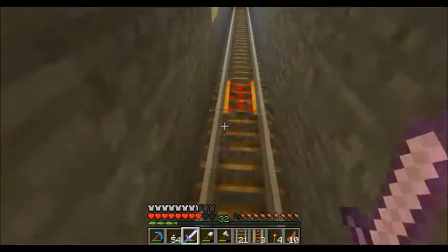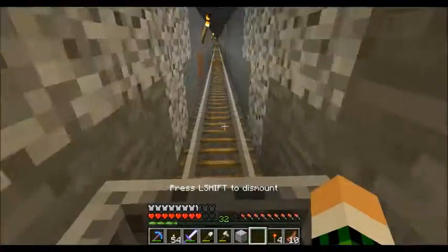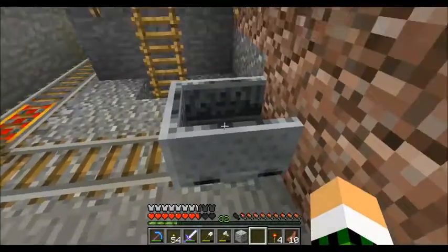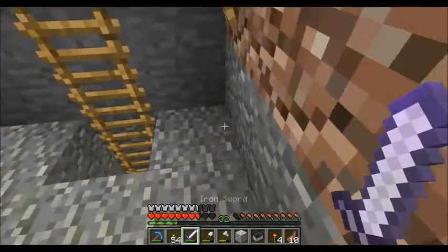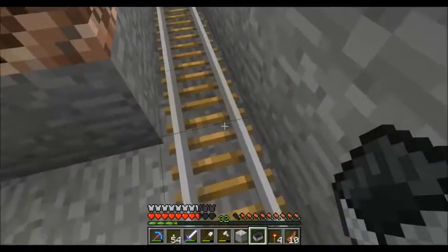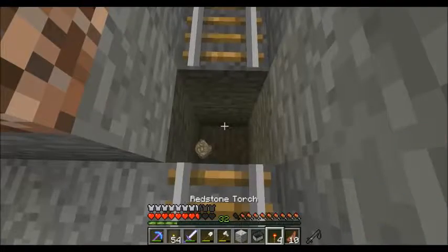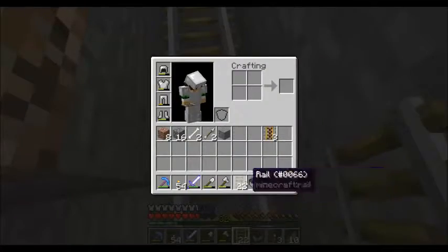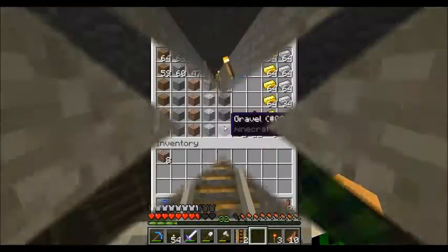Let's put the rail cart back on. The rail cart is going this direction, towards the experience bottom. Now let's just dig this out — I'm getting tired of taking damage every time. We'll put it back on this rail and start going again that direction. I think I'll put another power rail right there; that will help us further down the line.